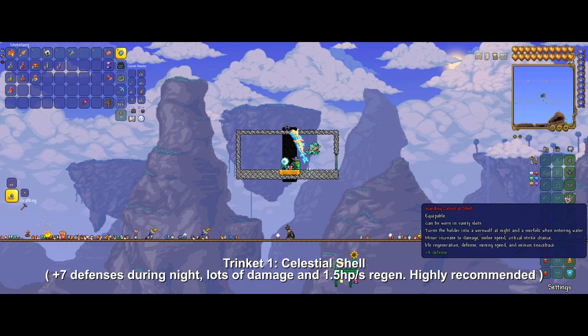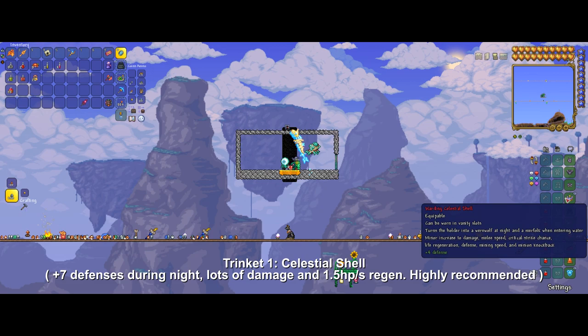First of all we want to use the Celestial Shell. During the night, Celestial Shell provides us with 11 defense, 50% damage and attack speed, 4% crit, and 1.5 regen per second, making it a great item for both defensive and offensive capabilities.